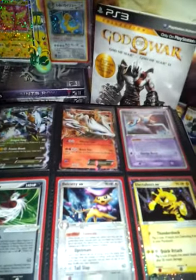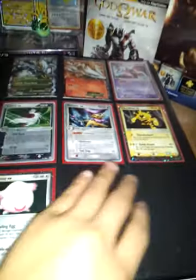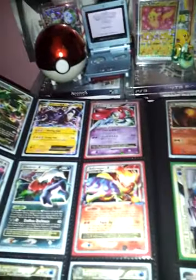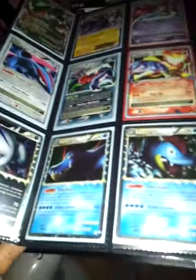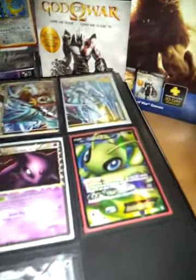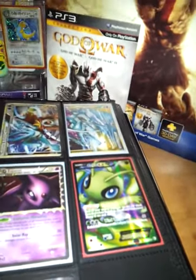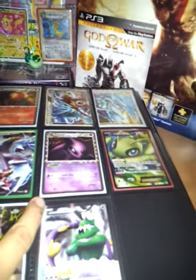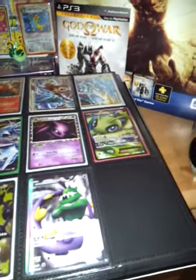Black Kyurem EX, Reshiram EX, Deoxys EX, Shiftry EX, Darkrai EX, Electabuzz EX. I have a Chansey EX. Then I got a Rayquaza EX.